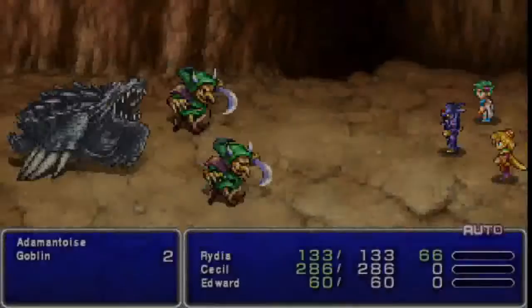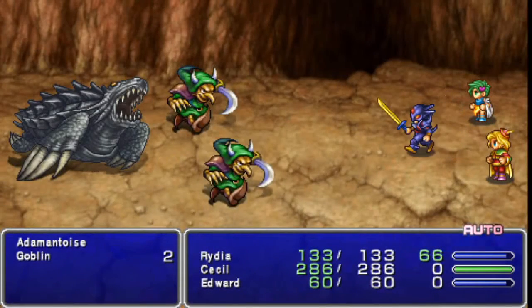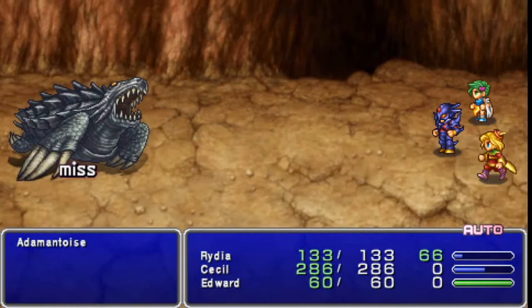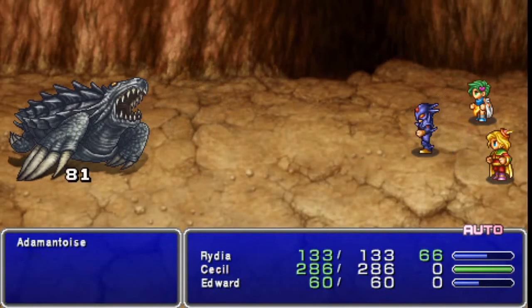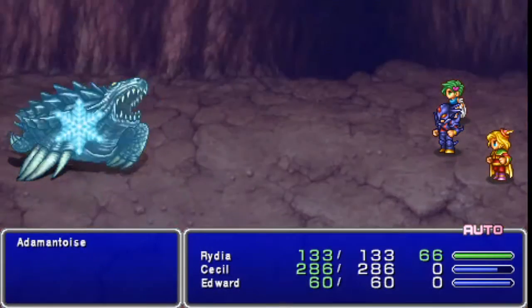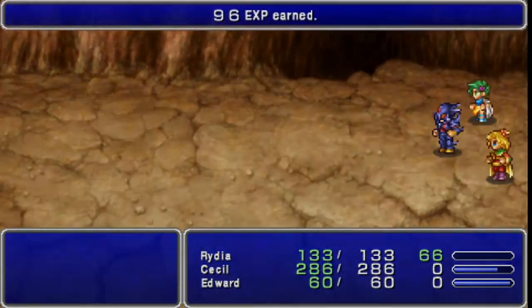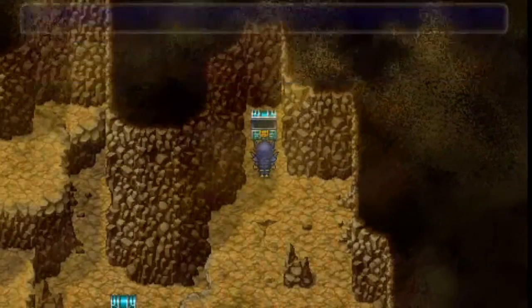All the way to the north there's another chest, which we'll get to after this battle. Adamantoise is really a Final Fantasy staple — a really cool creature. Notice he's weak to ice, so Rydia's ice rod is going to do a ton of damage. There you go, she's even out-damaging Cecil with item magic. That's something new.